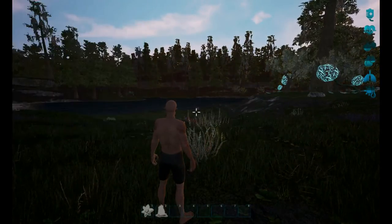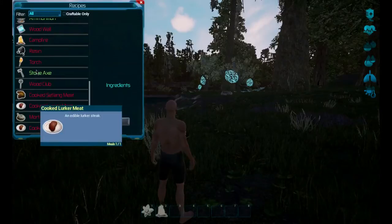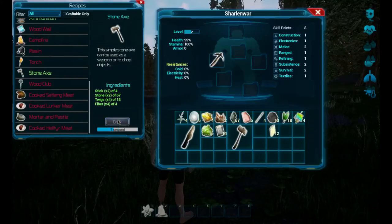Crafting is L - this is the crafting system and this is what I can craft right now. I should craft a stone axe - I don't have one yet, so let's craft a stone axe.